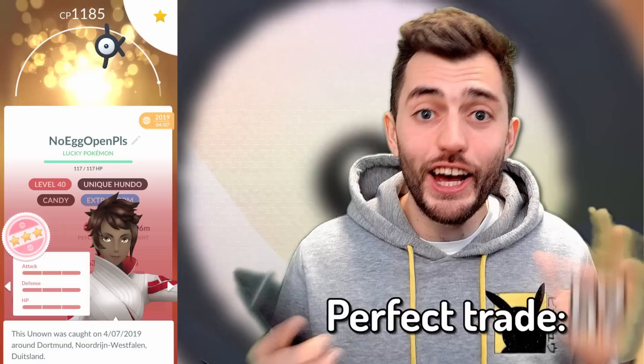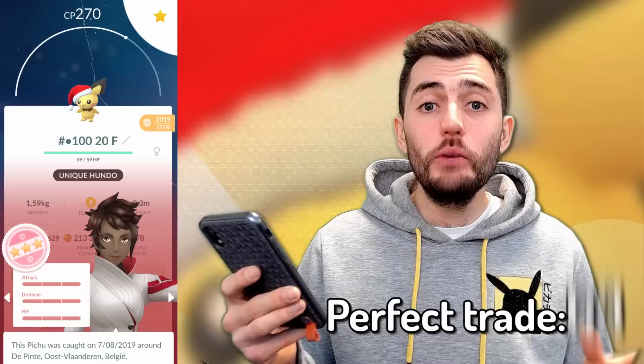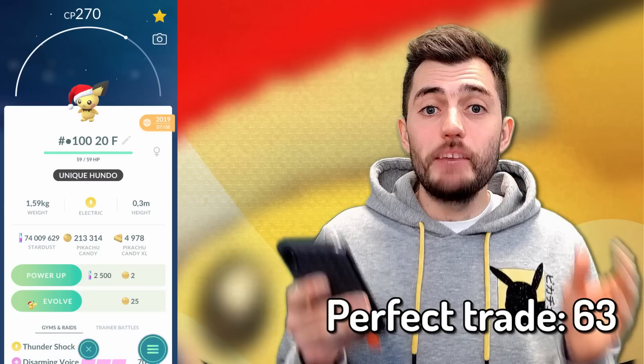Makuhita, Aipom — insane hundo, by far one of my favorite traded hundos. Hitmonlee, Pikachu with the witch hat — very rare. Floatzel, Pikachu with flower crown, another Pikachu, Pichu with the Santa hat. I love Santa hats but this one is more special.